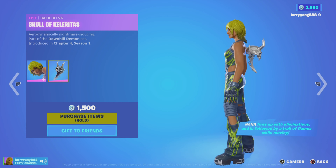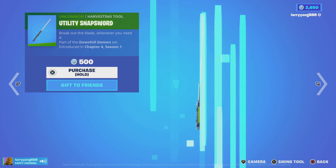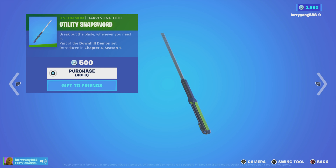That's $1,500 V-Bucks and it comes with the Backplane Skull of Caleritas. Next up is the Utility Snapsworn, which goes with the Downhill Demon Set. These are brand spanking new.